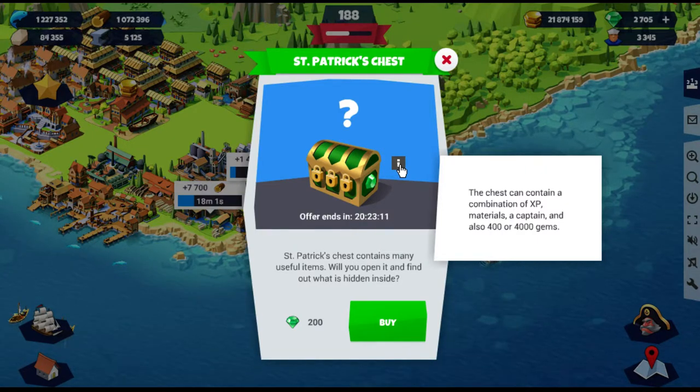It costs 200 gems to open, and I get either 400 or 4000 gems back — so it only costs 200 gems? Well, there's only one way to find out. Let me just write this down: I have 2705 gems, so if I open this chest I would have 2500 gems. Let's click buy.